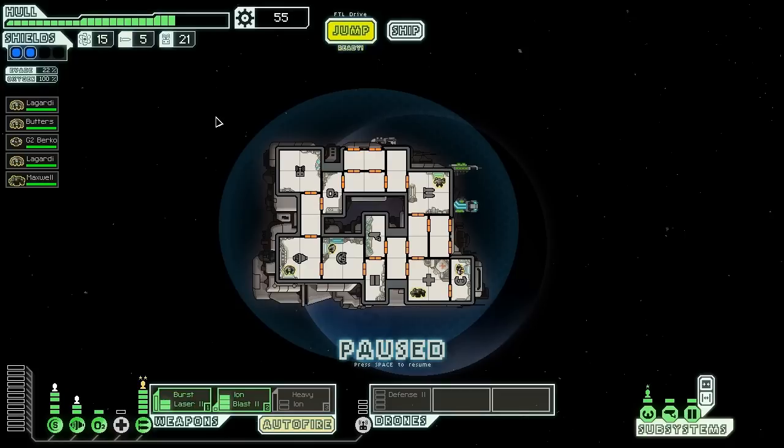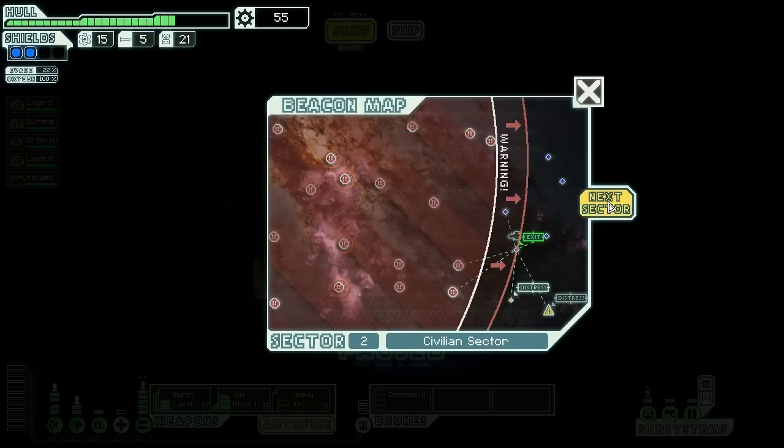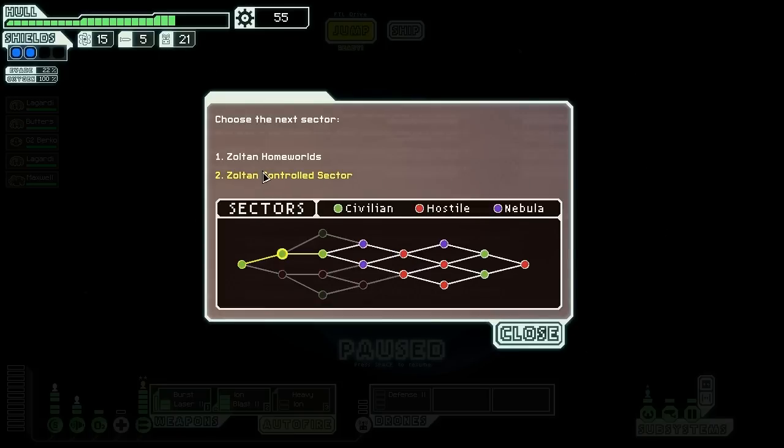Hello, Jemalov here, and this is Let's Play FTL Game 2, where I've been relatively successful so far in my NG Cruiser. We're about to jump to Sector 3, which will be the Joltan Homeworlds, not just the Controlled Sector. Maybe we'll get Joltan crew members there, or some other useful stuff. Next up we'll have a Nebula, but let's worry about that when we get there.